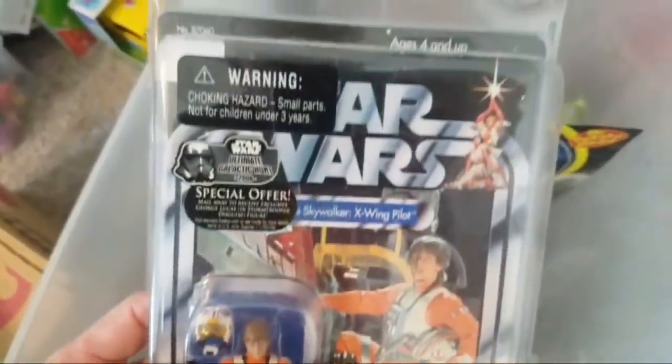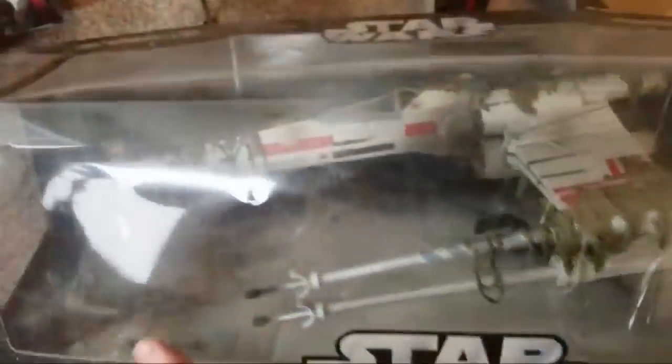Wow, time has flown! We have this 'Saga Continues' set — look at this Luke Skywalker in a little collector case — and a Darth Vader with a replica of the first Star Wars comic. There's other stuff in here too. And look at this really big Luke Skywalker X-Wing replica. The plastic's already getting old but he's in there. Can't wait to take that out and show you!